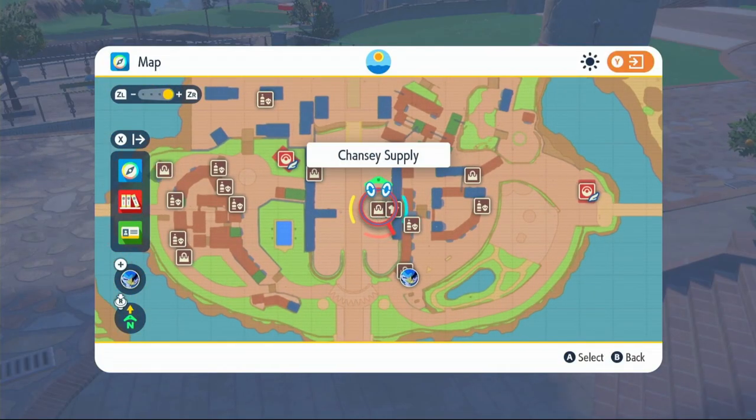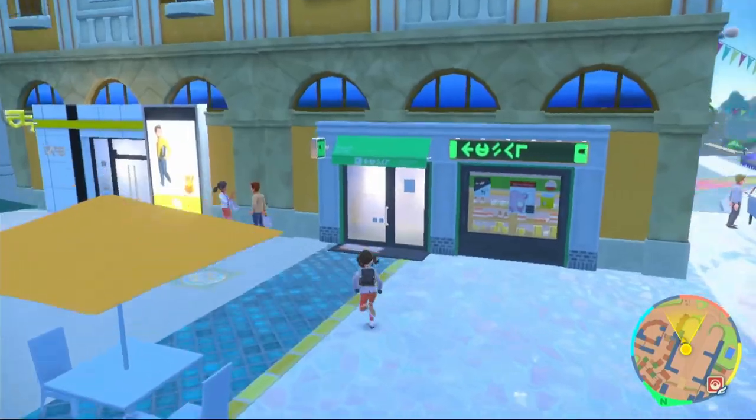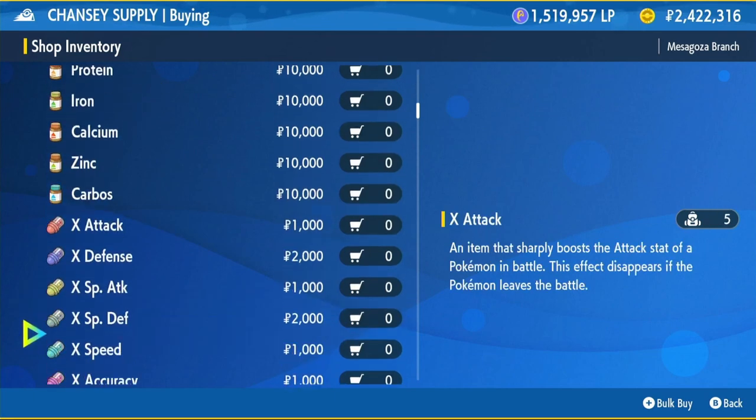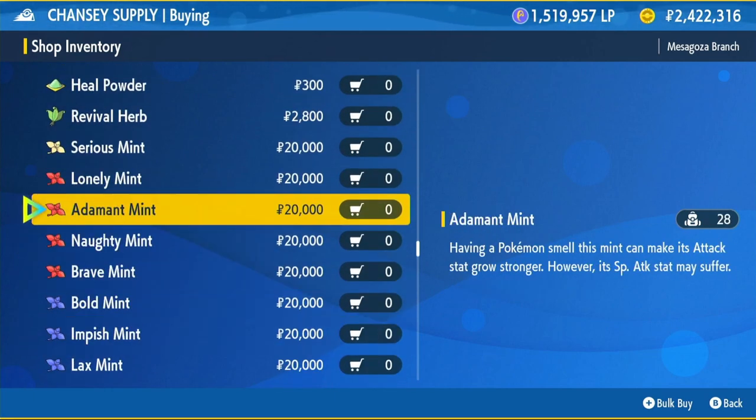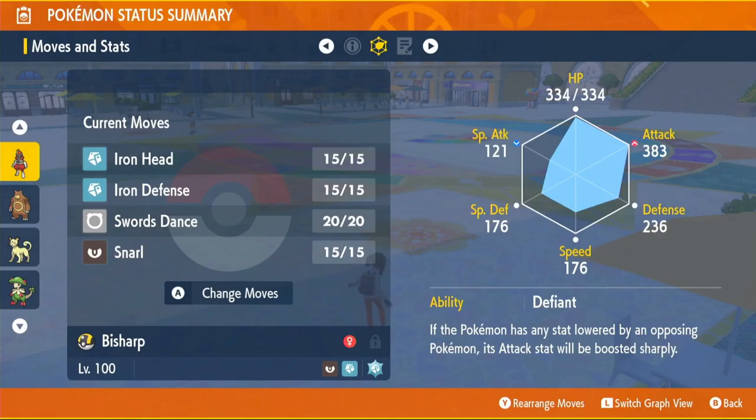Next, head to the Chansey Supply shop in Mesagoza to change our nature. Go inside and scroll down to the red mints — buy an Adamant mint and equip it onto your Bisharp. This will raise its Attack and decrease its Special Attack, which is fine since all our damage comes from physical attacks.